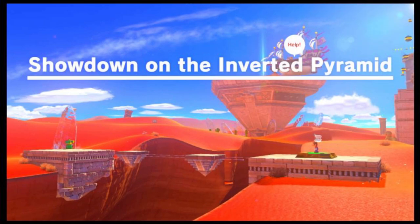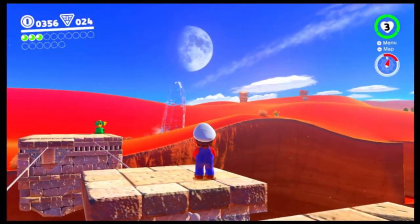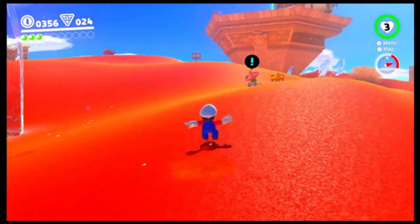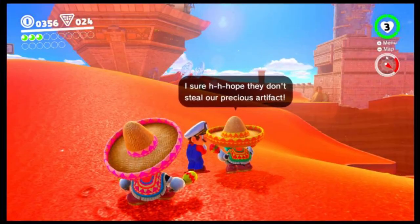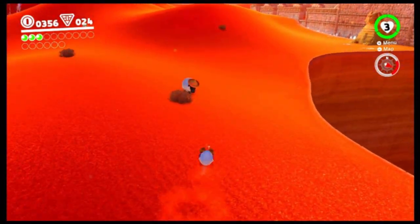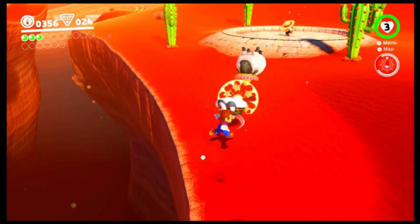The upside-down pyramid — Showdown at the Inverted Pyramid. Just one question: how long does it take for Bowser to do his thing there? Because if it doesn't take that long, why would he just be waiting while I'm here? I sure hope they don't steal our precious artifact. I think they will. Oh, you need sheep — sheep take priority over precious artifacts. That guy almost went off the cliff.